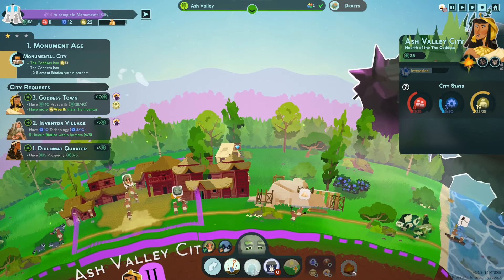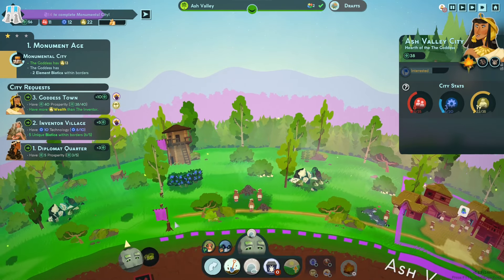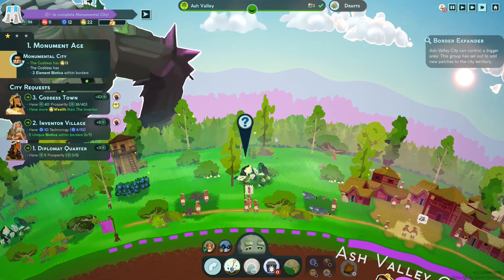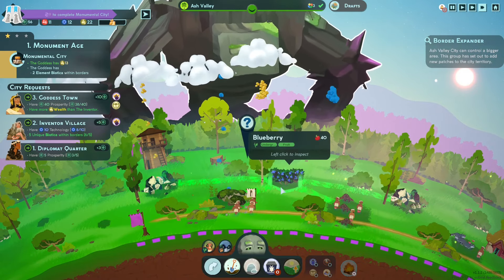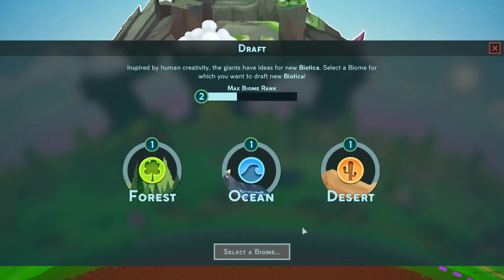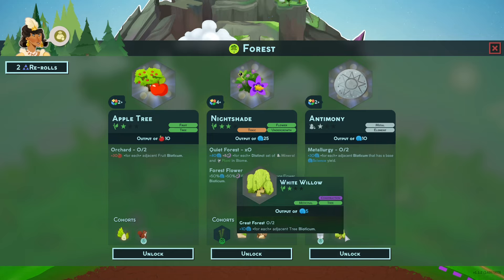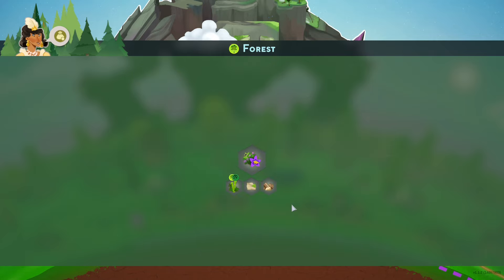The goddess has 13, needs two elements. May I replace that with an element — would she be interested in expanding? Oh, it looks like it! Let's do more forest, and she wants that gold. I might want some of these — we'll see.